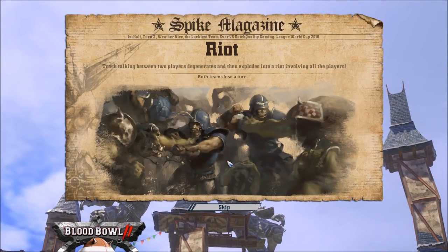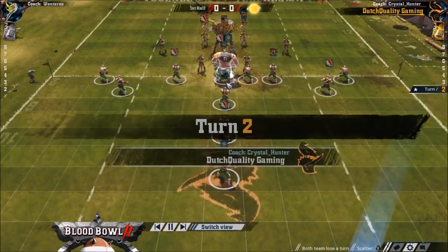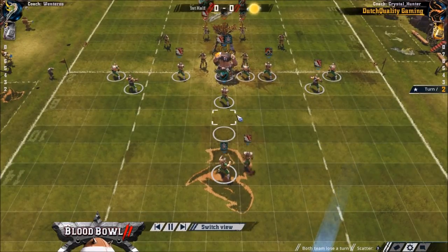Hello everybody and welcome to the first Blood Bowl 2018 World Cup round of 16 match between Wenteross and Crystal Hunter. Wenteross with the Wood Elves won the coin toss and chose to kick. Crystal Hunter with the Humans.